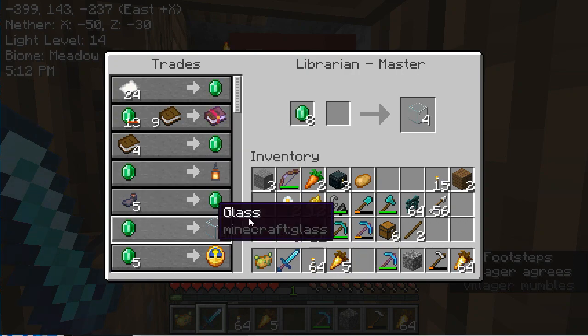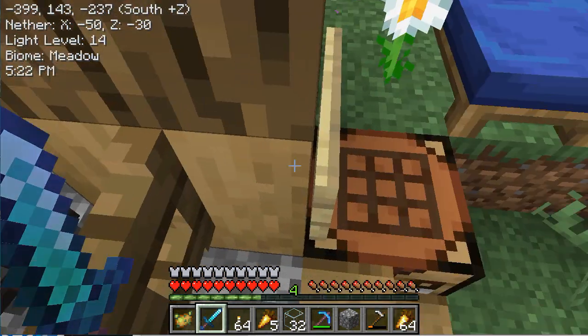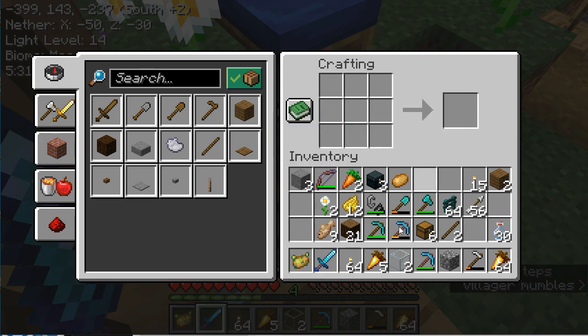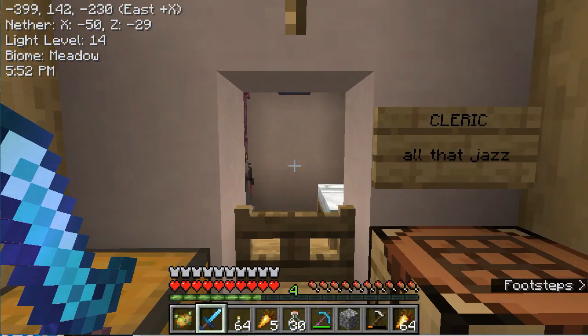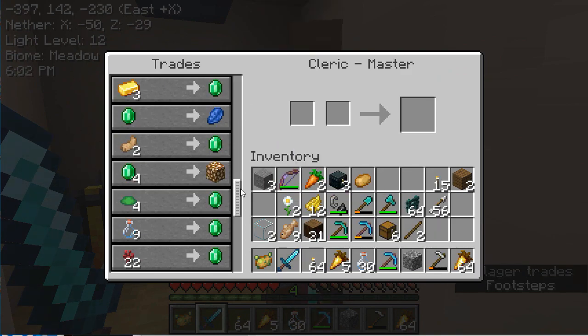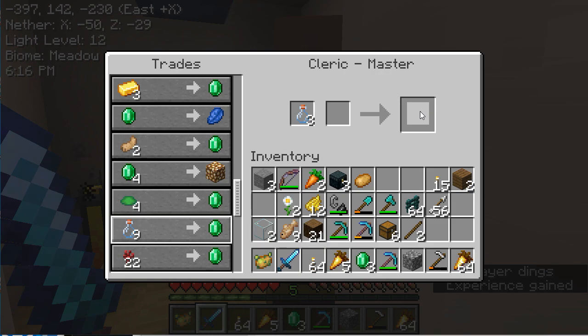Let me just show you. We're going to buy — I've got 8 emeralds — we'll buy the glass. Then we can go over here and use the glass to make bottles. That makes 30 bottles. I'll move the glass and put the bottles in my hotbar. And then we can go over to the cleric and sell glass bottles — 9 glass bottles for an emerald. That gives us 3. Well, that's an absolute horrible example. That's not the way it's going to work.